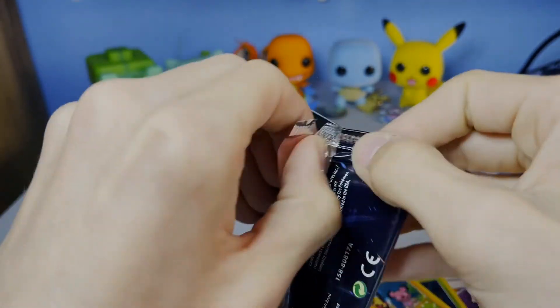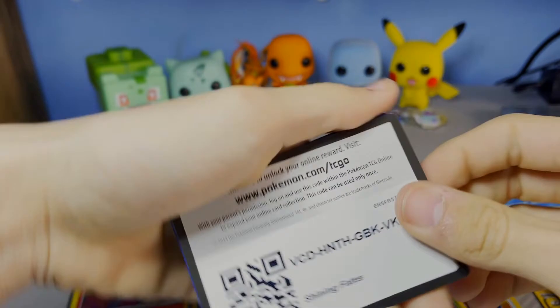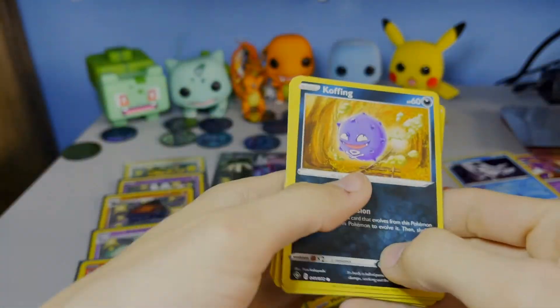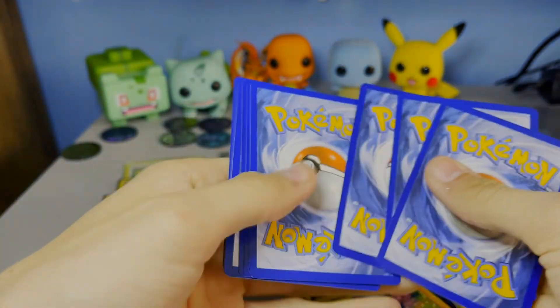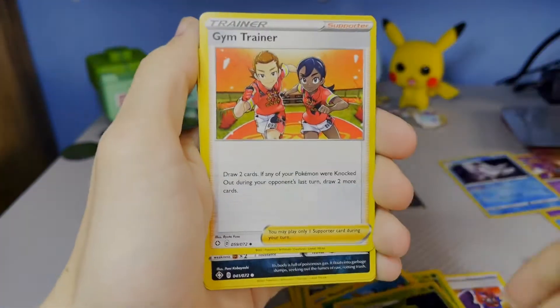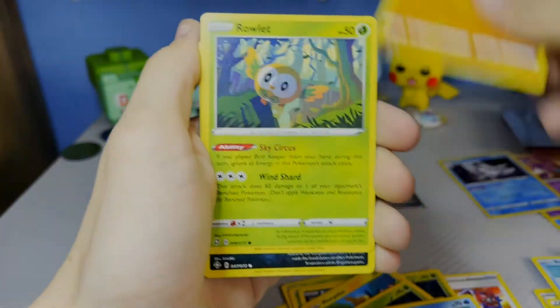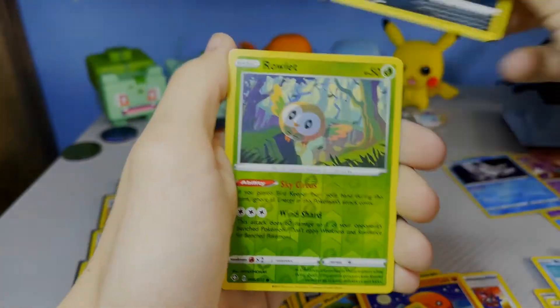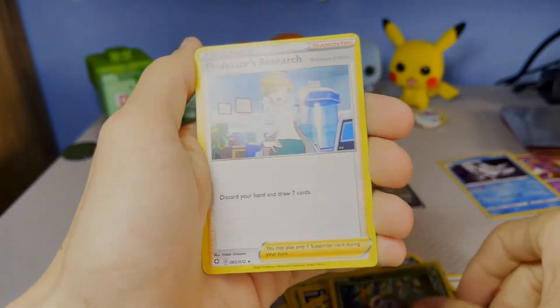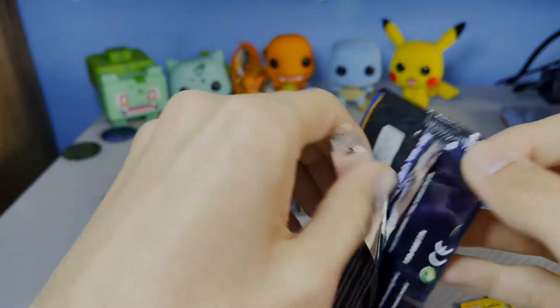Still hoping for Ditto — we got a few packs left. Ditto would be amazing to come out of this pack. Electric, Thwackey, Gym Trainer, Cofagrigus, Weasel, Trapinch, Rowlet, Nickit reverse Rowlet, Professor's Research. This is the last pack of today's opening.